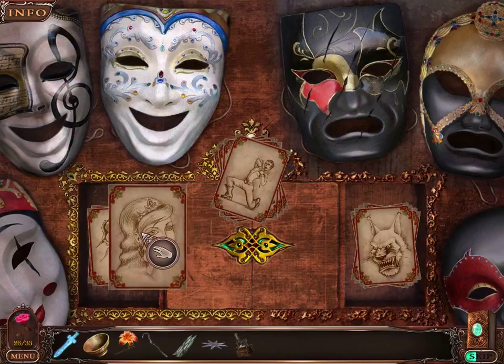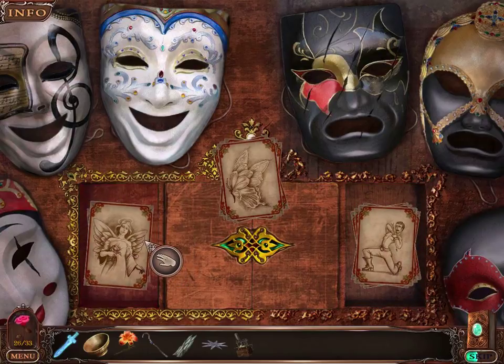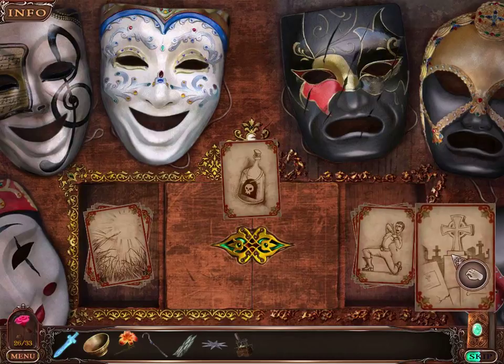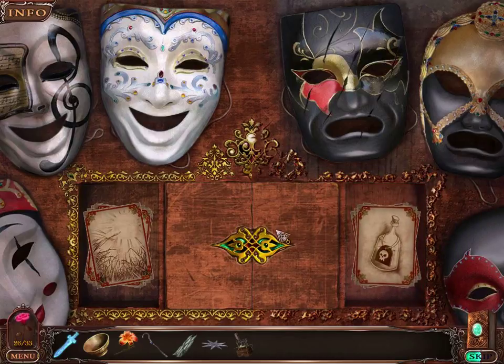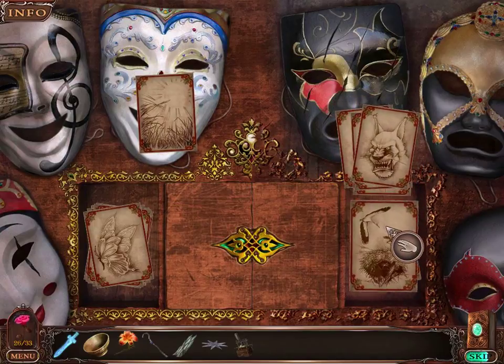Roses are nice. Sad. Happy. Guy's been stabbed. Sad. Guardian angel. Happy. Butterfly. Happy. Sun. Happy. Death. Sad. Poison. Sad. And how do I tell if I've got one right or one wrong? I don't know. These eyes are lighting up. I guess I just have to move everything around until I figure out which one I got wrong.